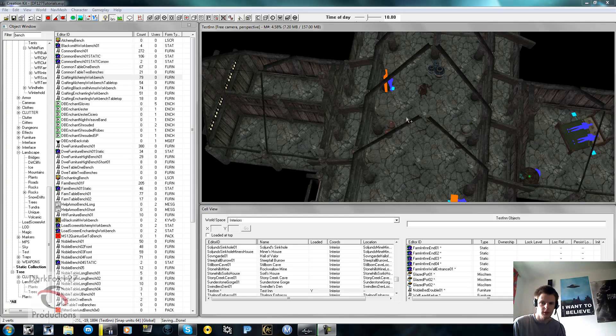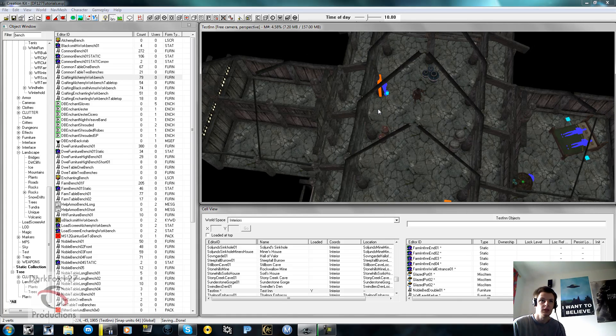Hi, this is DarkFox127 and welcome to another Skyrim Creation Kit tutorial video. Today we're going to be working on our NPCs, getting their packages sorted, getting them to go about a little more human-like, so they're not just drones standing in the corner.